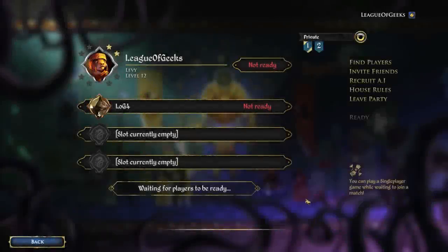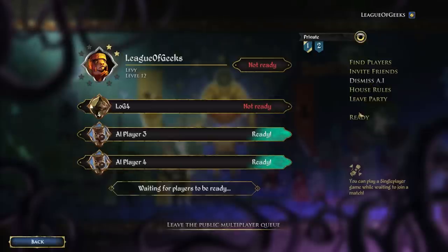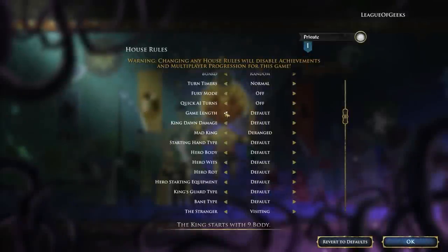Private games are great for a change of pace or playstyle. Simply invite your friends to the lobby and fill any empty slots with AI. Customising your games in unique ways with house rules can really change up the game's dynamics.